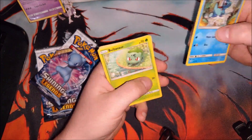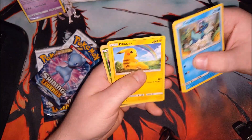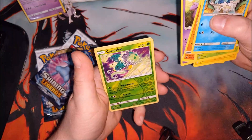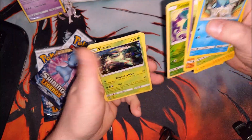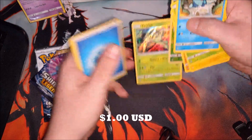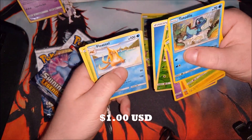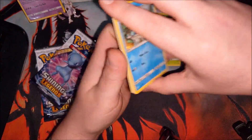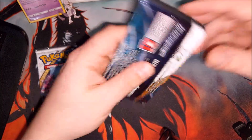We have a Totodile, Bulbasaur, Pikachu, Stunfisk, Ekans, Reverse Holographic Carnivine, and we've got a Virizion as our Holographic, an Energy, a Floatzel, a Carnivine again, and a Switch. So no hit just yet, but we still have two packs left.